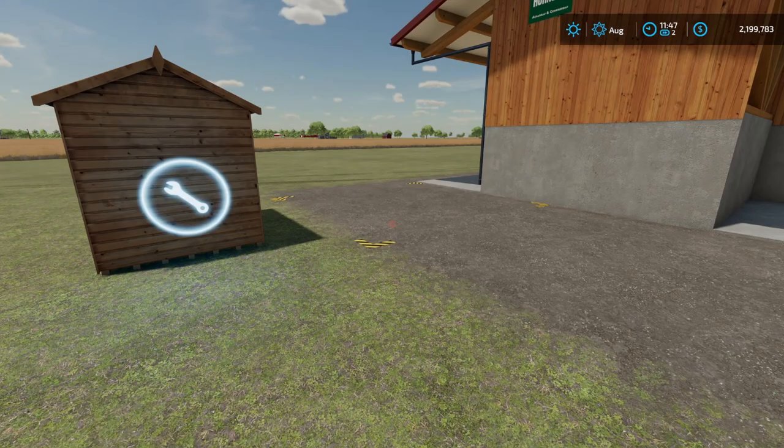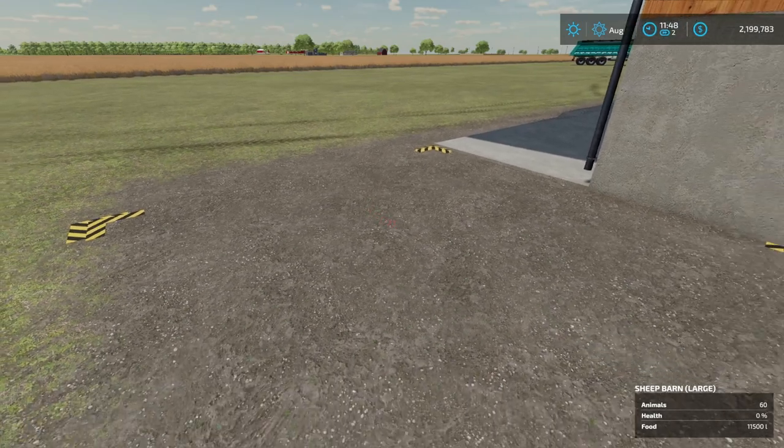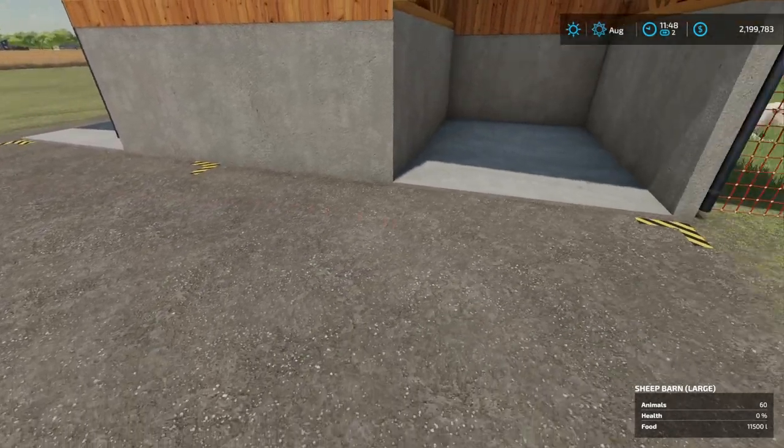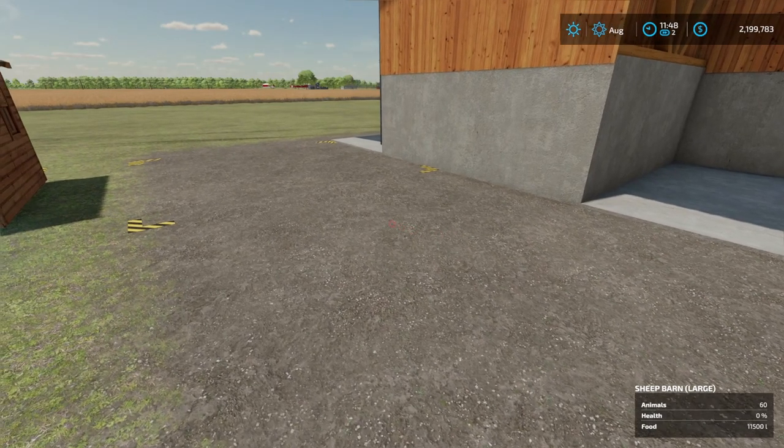This is what it could look like for your sheep. The sheep spawn point starts right here in this corner, so that's why I went ahead and put it here. If I had started over here, it wasn't going to get all of the pallets as they spawn. Anything you currently have on the ground right here is not going to automatically be put into this facility.